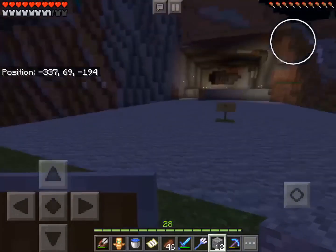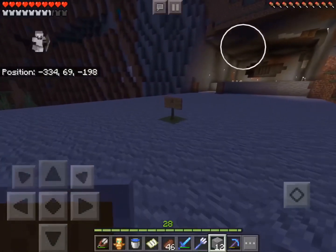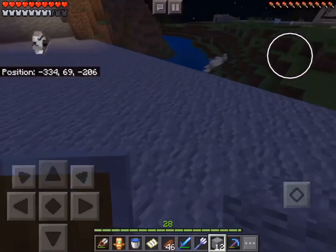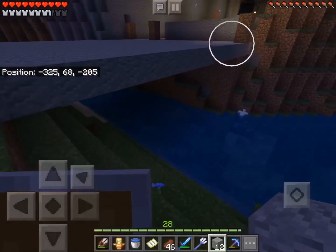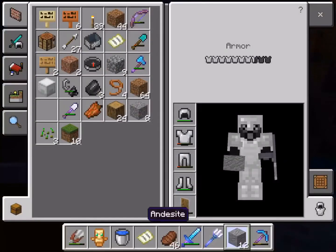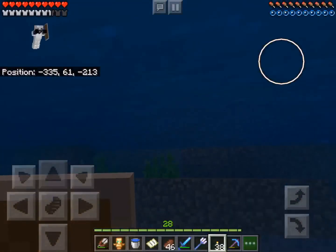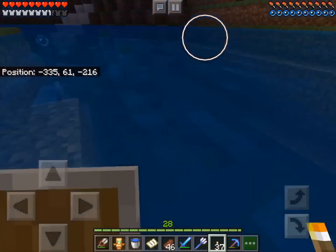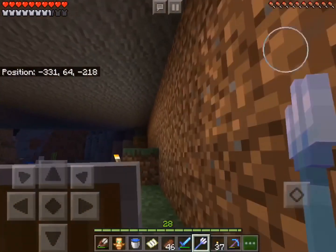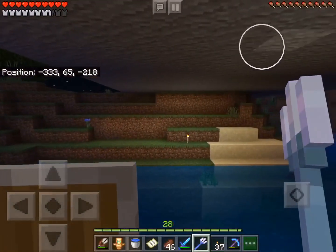So I've made the base of the bridge. I left the sign and the piece of grass just because it's not that bad, and I want to keep the information there. It's very dark under here, so I will probably place just a couple torches — I don't want to be completely blind. And there are drowned in here, and before they were annoying me, so hopefully no more of them come over here.